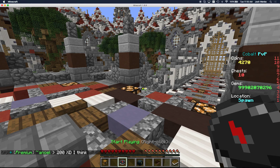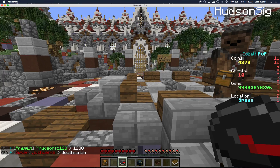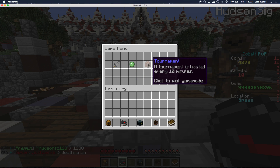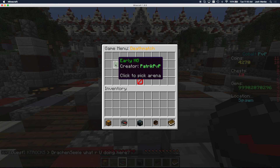Let's go over to start playing. I'm going to have someone else come play with me so you can see. I'll right-click the compass and here are the things you can do right now. We have training coming soon, but there are three main game modes: deathmatch, dual arena, and tournament. So let's do a deathmatch and choose a map.